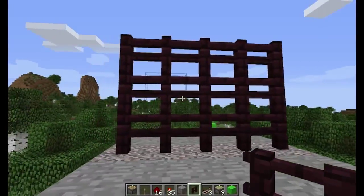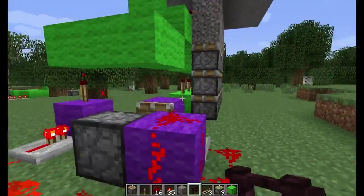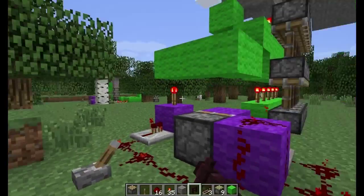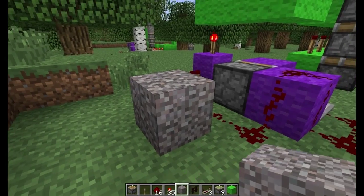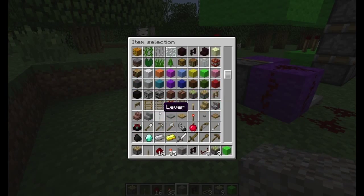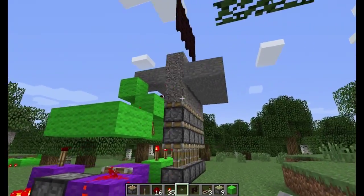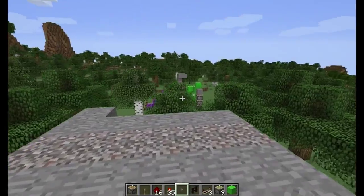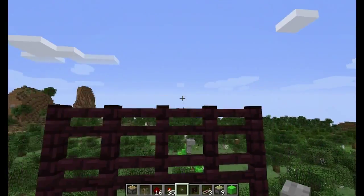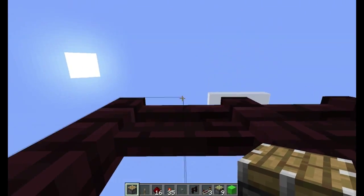Just like that. And to open it, you activate it. Actually, that would be a button — yes, that would be a button. So that way it goes up and then back down. Just like that. Comes back down, opens your gate.